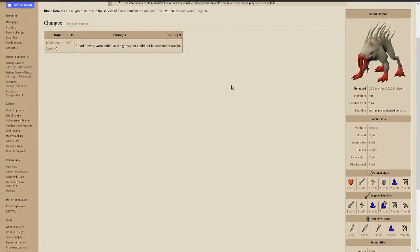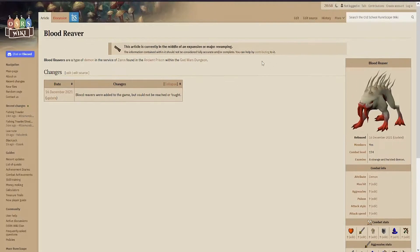I know Nex has Blood Reavers in phase 3. In RS3 and RS2 you actually needed to kill them because they healed Nex. So I assume you either Blood Burst them or use Barrage if they're stacked. But I will go with melee — I'll explain later.